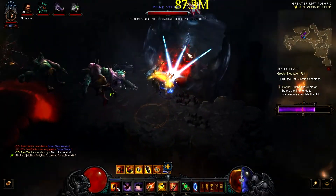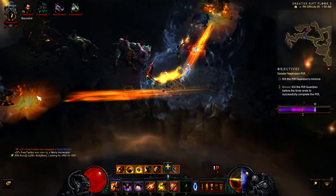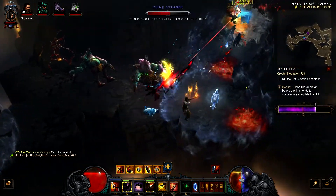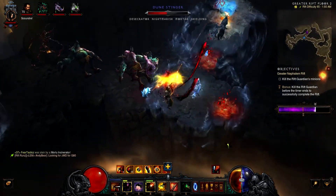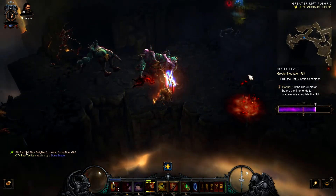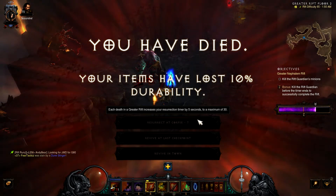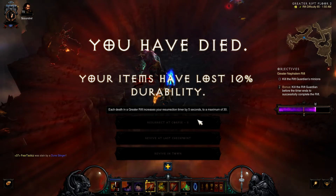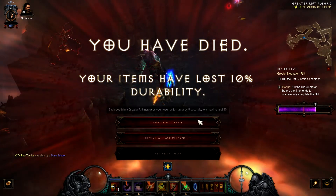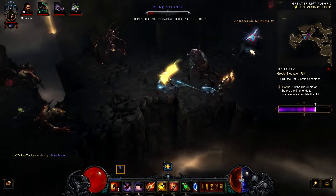You'll see in a minute — my Awareness proc'd but one small mortar hit me and I die instantly. Just one little mortar hit me and I'm constantly moving, I stop for just a couple seconds and I die. That's the last time I die this rift because I decided it was time to put my big boy pants on and finish the rift without dying.